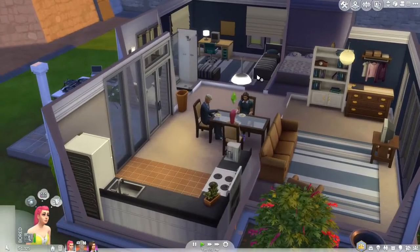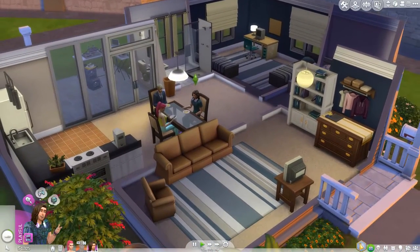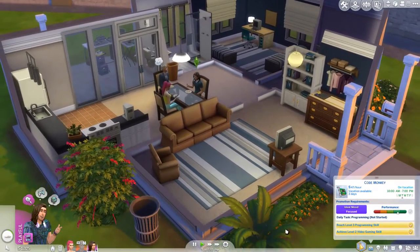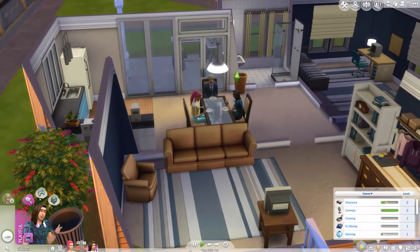In this part we're gonna try to make our party club, which I'm actually really excited about. Previously we changed Duncan's aspiration to party animal.